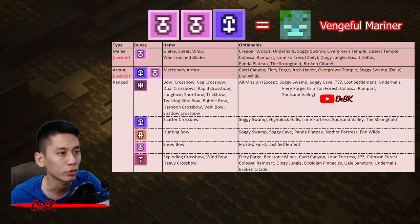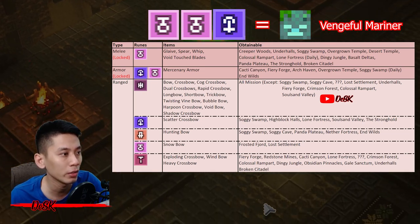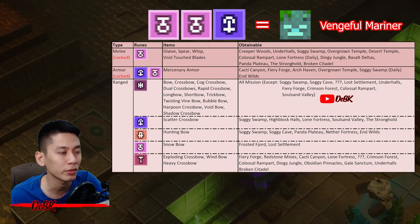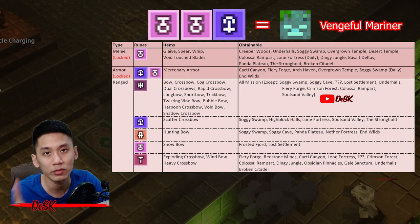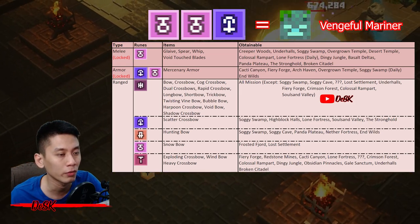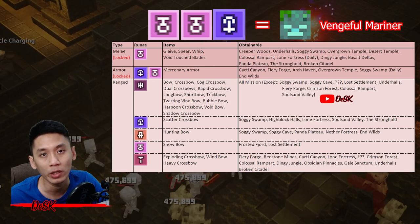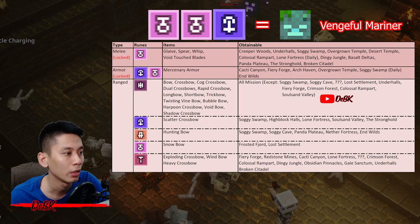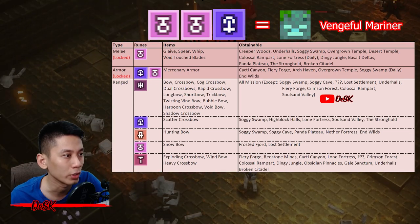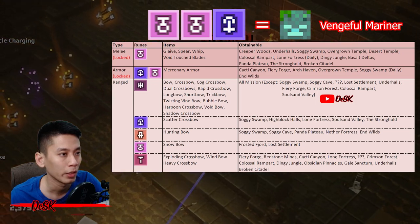Items not shown in this table are not recommended to farm. You can farm any way you like listed in the table, but there is one best mission that drops everything you need — it's a shortcut so you don't have to run multiple missions to gather all the items.